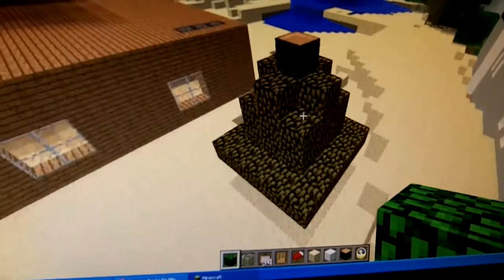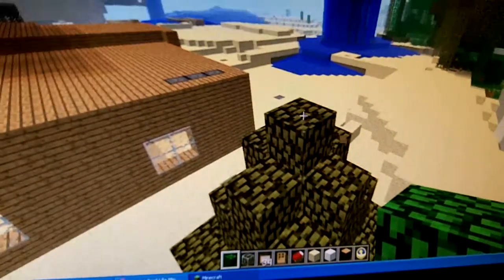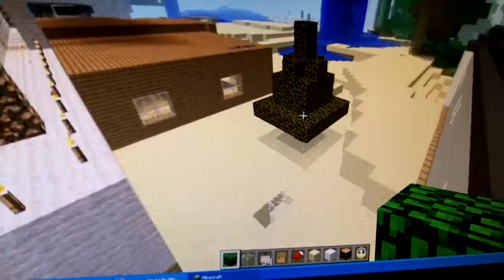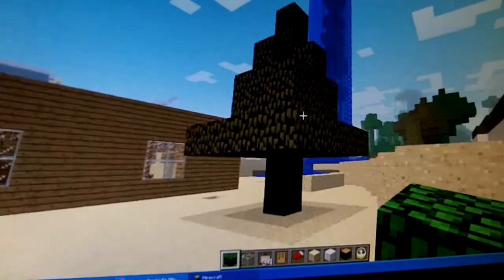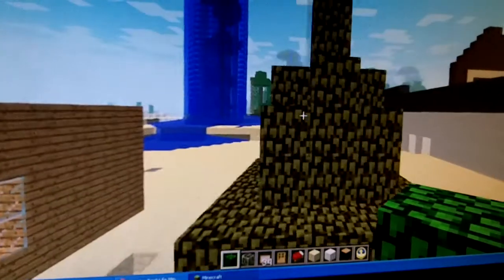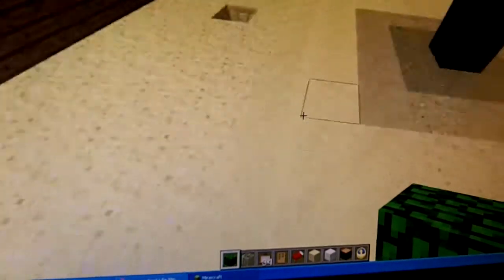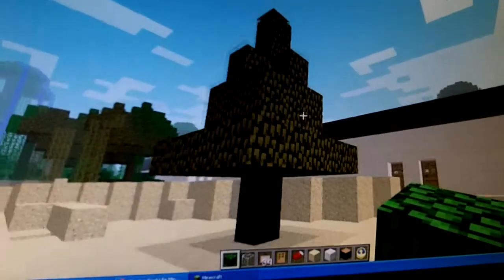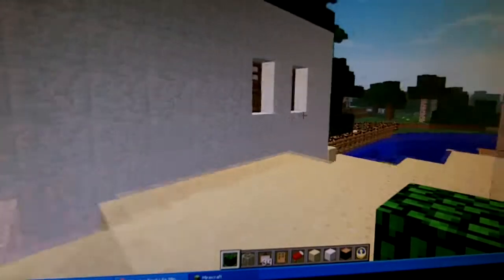Next thing you want to do is, if you have an extra piece of wood here, mine it off and put two pieces of leaf. Now this is my completed Christmas tree. I know that it's kind of ugly because I placed it in not a healthy area with bad fertilization.